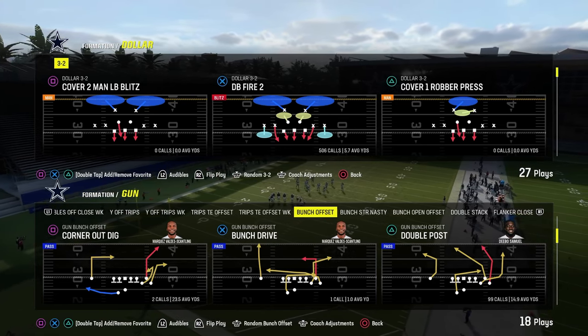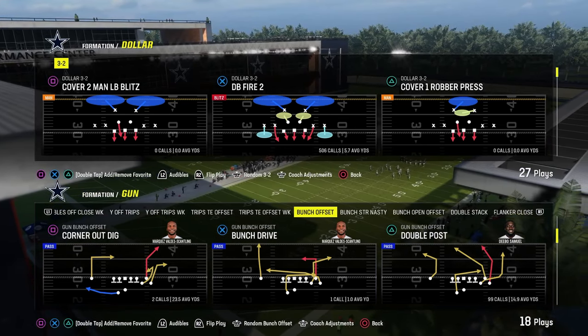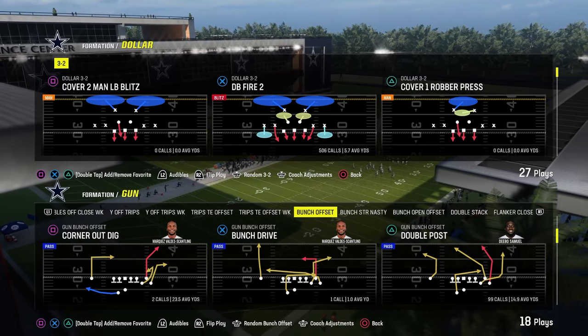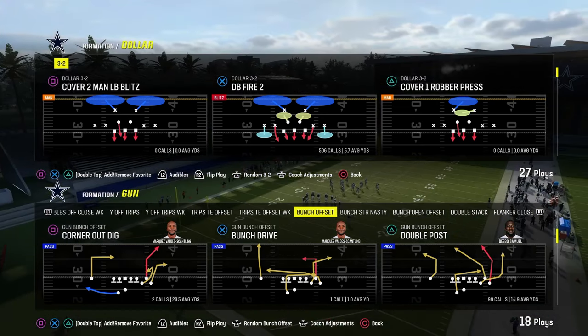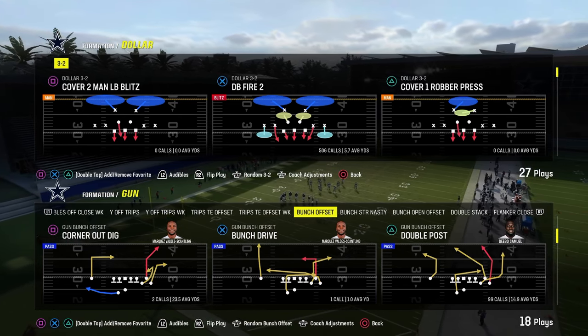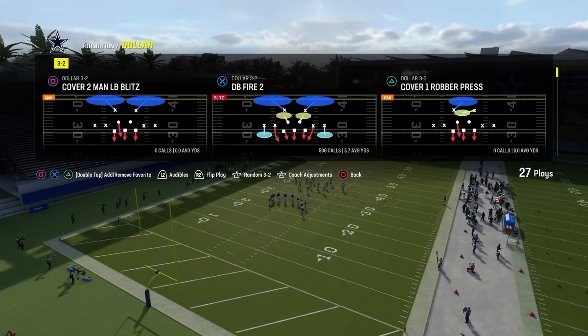Dollar is the clear-cut best defense at the highest level right now. Obviously, if you want to stop the run or be a little more balanced, 6-1 is great. Chiefs has both of those formations. Let's get into this blitzing scheme.